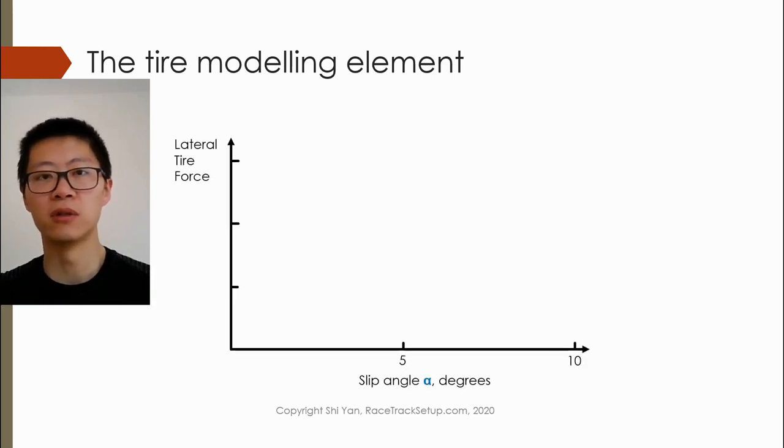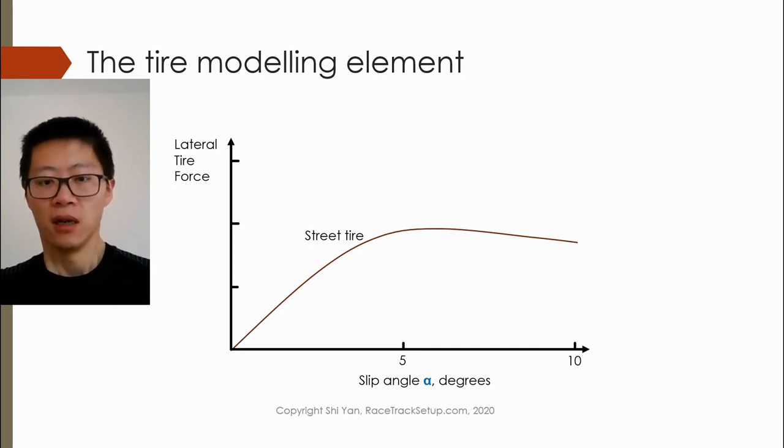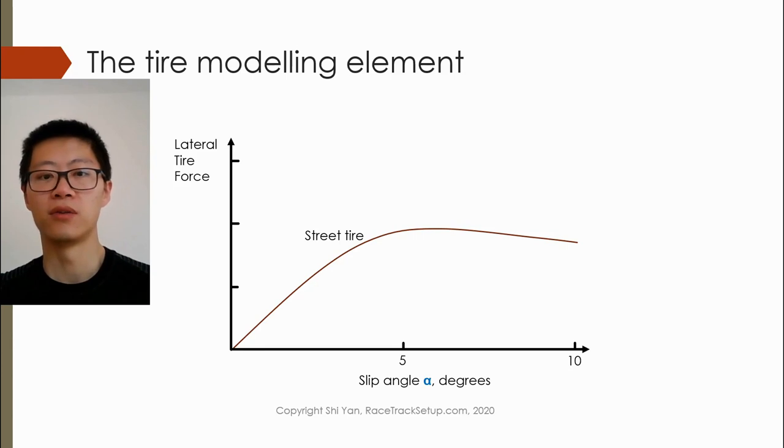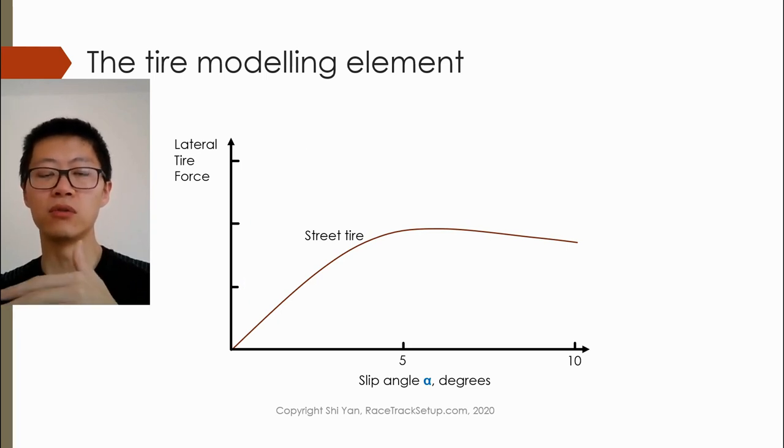If we look at a typical tire slip angle versus lateral tire force curve — what is shown now is a street tire. You have a slip angle of around 5 degrees at which the lateral tire force reaches a peak. You have the linear region, then the transitional region where you reach the peak lateral tire force, and then the sliding region beyond the peak.